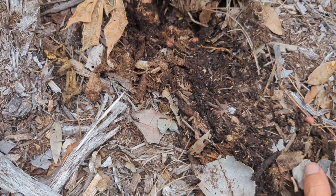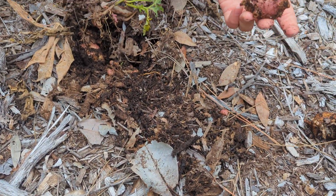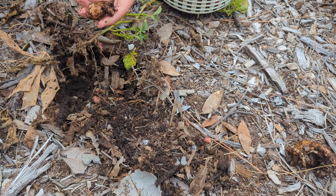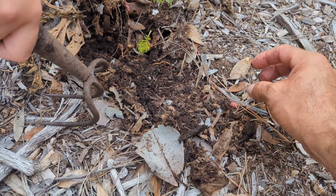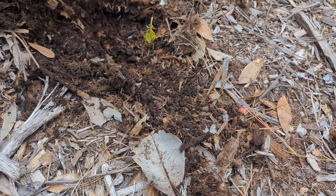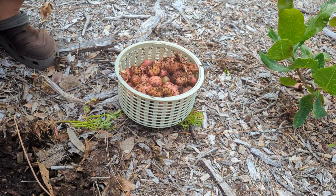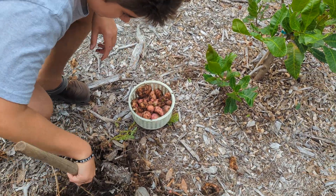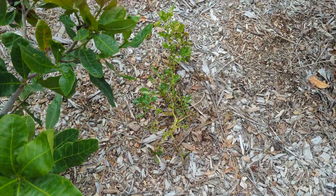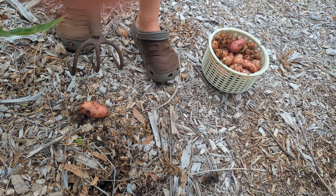Wow. Esta está mala. ¿Y esta? Cogió pudrición. Ya la que tiene pudrición no la cojas. Esta mata está enferma. Esta tiene mucho hueco. Yo creo que pude tirar algunos. ¿Esto sirve? Yo creo que no. Ok, vamos a buscar otro. Vamos a tratar esta otra. Creo que esta verde — porque ya hay mucho calor y aquí en la Florida no se da muy bien, se pudren si la dejamos.